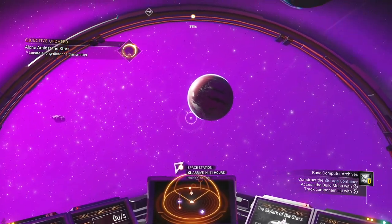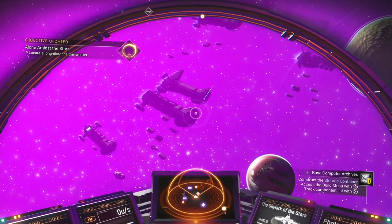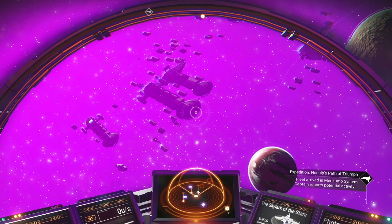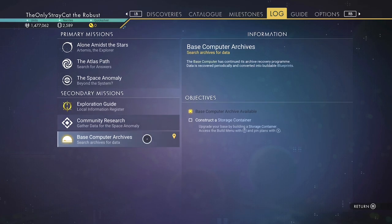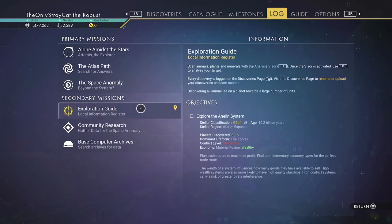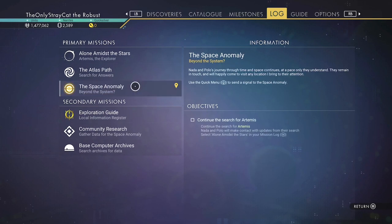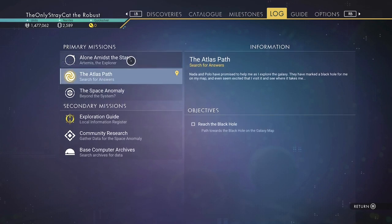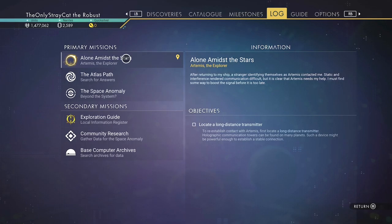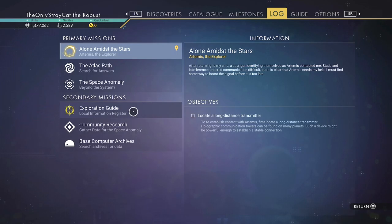Instruct the storage container — I did that. Gather data for the space anomaly; it's accumulating research data for travelers across multiple realities. As further universal data is submitted, the Quicksilver Synthesis Companion will unlock additional collectibles. Continue the search for Artemis — reach the black hole, locate a long-distance transmitter. I guess I need to locate a long-distance transmitter.